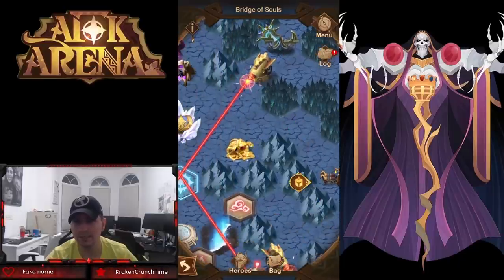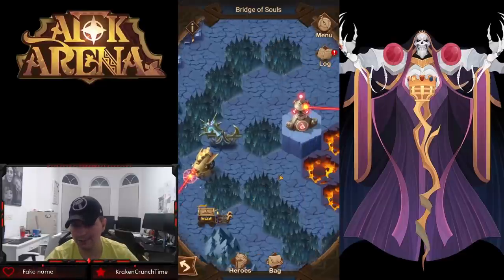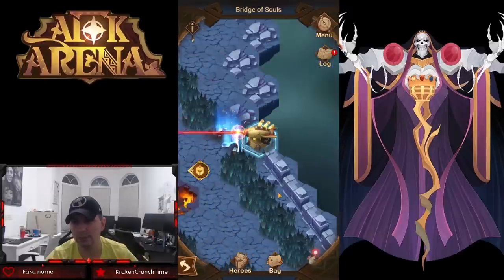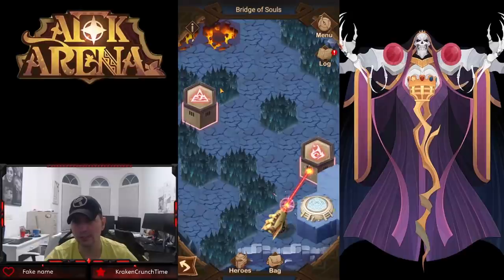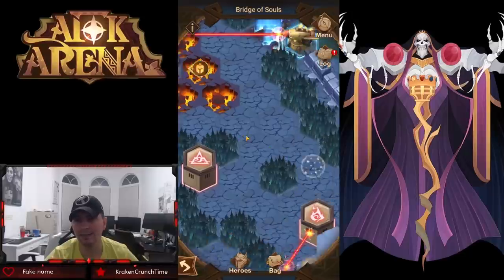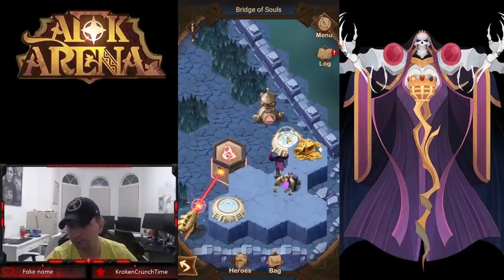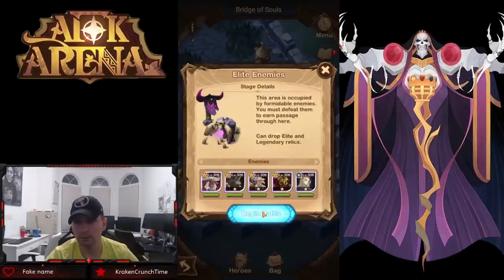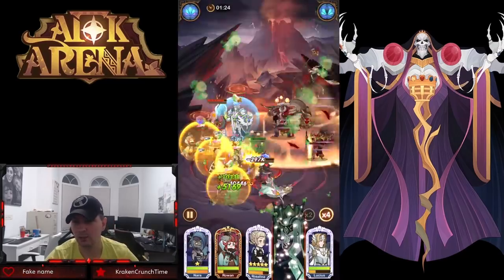We grab this chest and then hit the blue lever a second time to actually lower this one back down, changing all of these places back. Now we're on this side — we need to hit the blue lever from this side, which blocks that route but opens up a path down here. We'll hit this little teleporter and clean out a couple more chests. It is pretty particular in how you have to go through here to complete all of these.